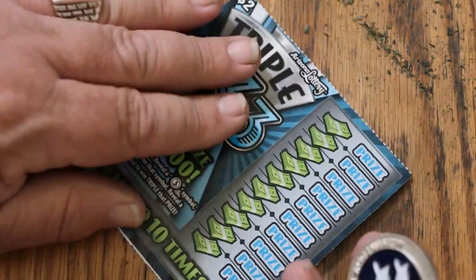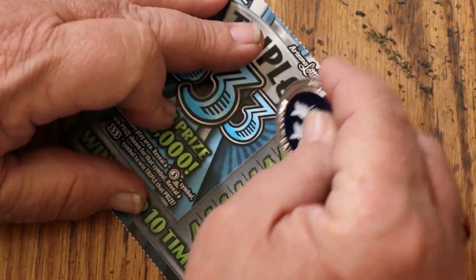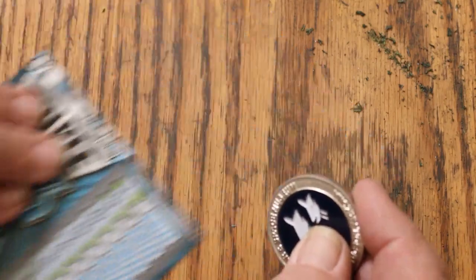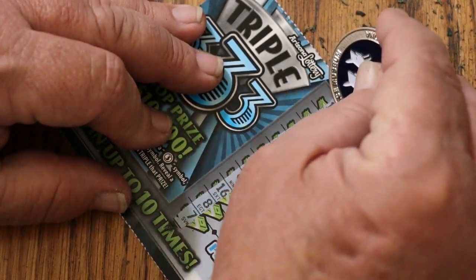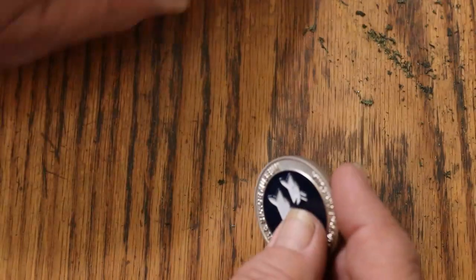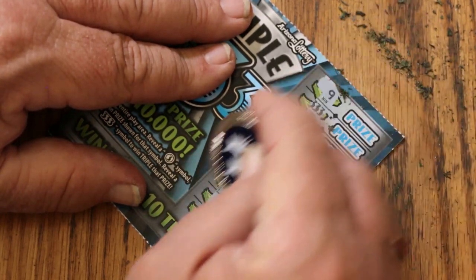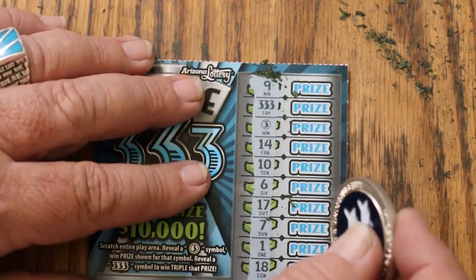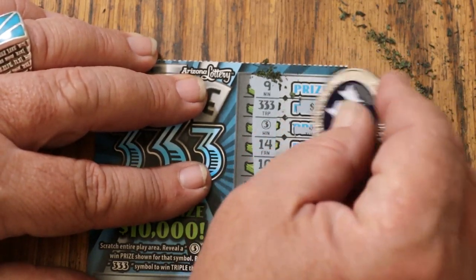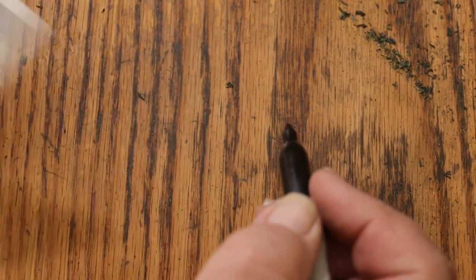No — ticket 104. Nope. Ticket 105 — no. Ticket 106 — no. Ticket 107 — okay, we've got a triple three, and a three. So what are we going to get on this one? Three dollars and two for another five. That's a waste of a triple three symbol, but right now I'll take what I can get.